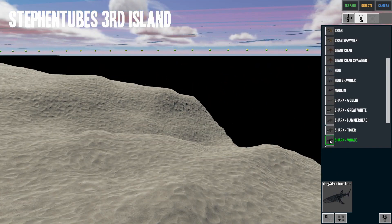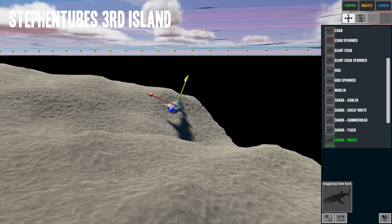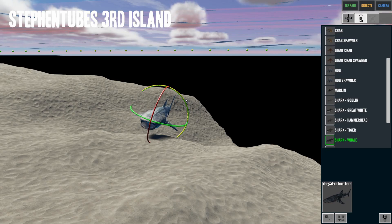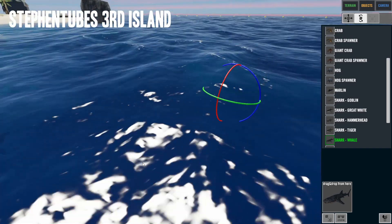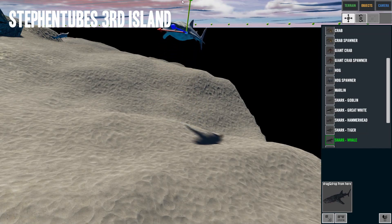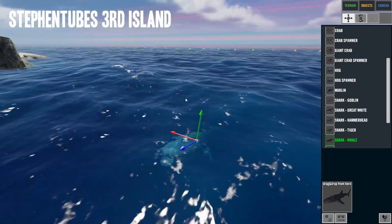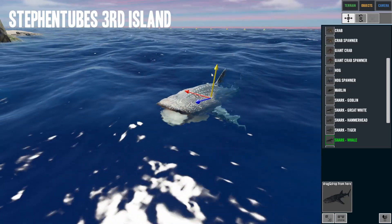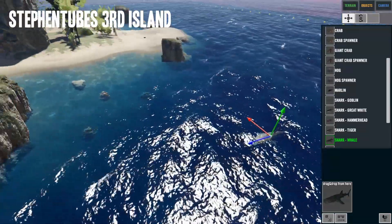Let's add a whale shark and get it out of the sand. I want it way up near the surface — it's up at the top of the ocean watching out for the bad sharks. I can't change the title on it as far as I can tell.